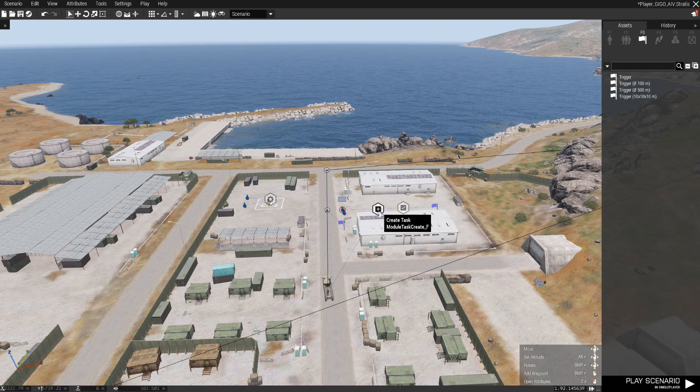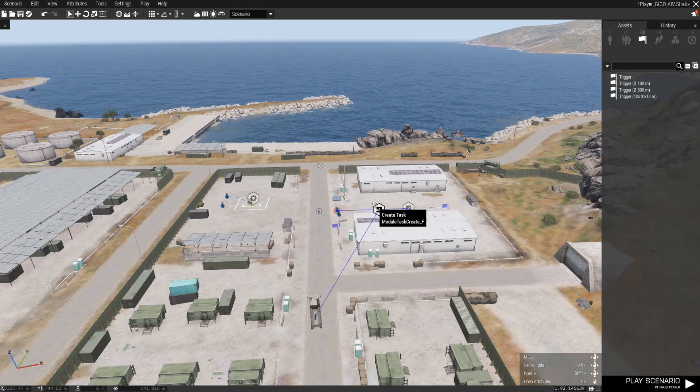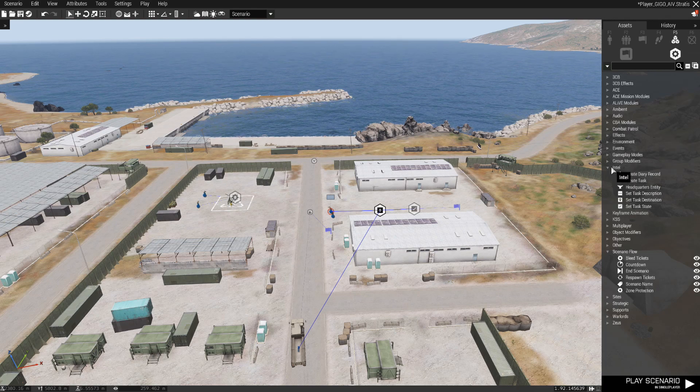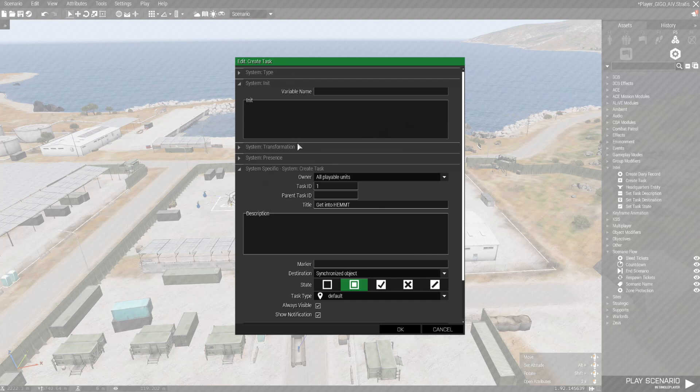The player has tasks directing the movement. Tasks are selected under Systems, Intel — Create Task, Set Task State. The first task for the player is a create task module. Owner: all playable units. Task ID 1. Title: Get into Hemet. Destination is synchronized object. Task state set to assigned.